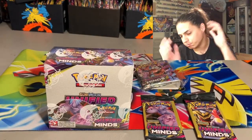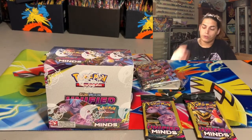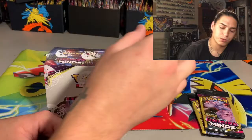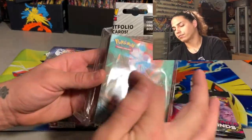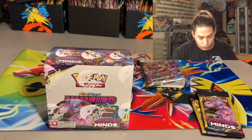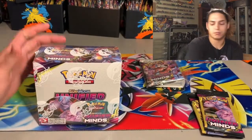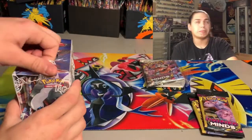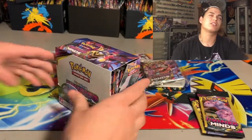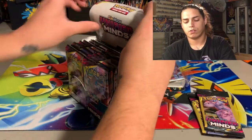We've opened booster boxes and loose packs and all kinds of stuff. Today, ain't nothing to it but to do it. Real quick — I swung through the store and these were the only two packs they had of Unified Minds, so I grabbed them. One is a mini binder with one pack inside. Other than that, we got this booster box. If you haven't already, like and subscribe, show your boy some love.